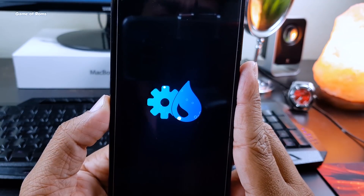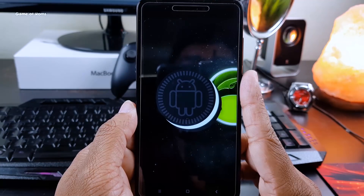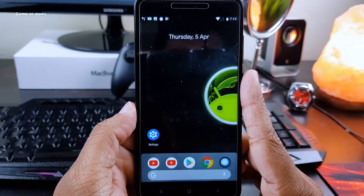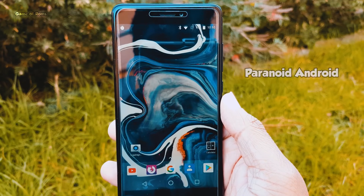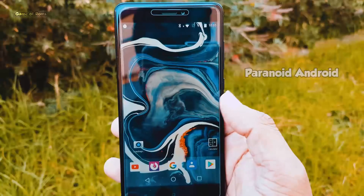Almost every custom ROM has released the Oreo version so far, but there is one ROM I'm still eagerly waiting for — the new Oreo build — and that is Paranoid Android. But thanks to awesome developers at XDA, we now have an unofficial build of this ROM based on the latest Android 8.0.